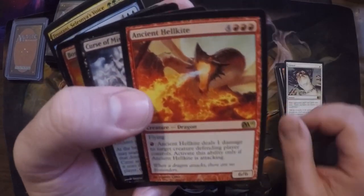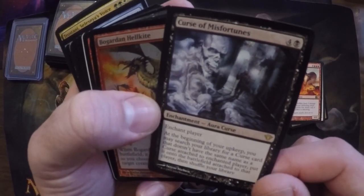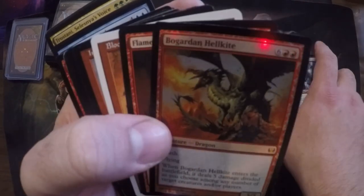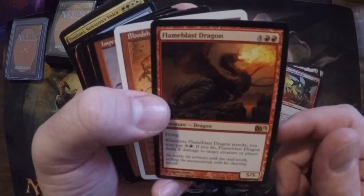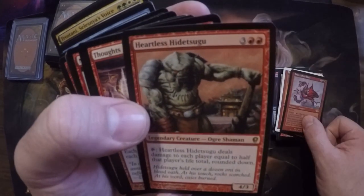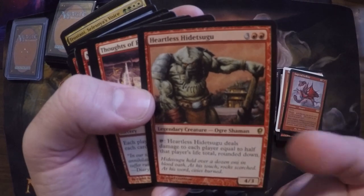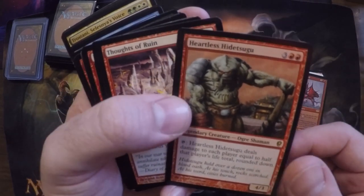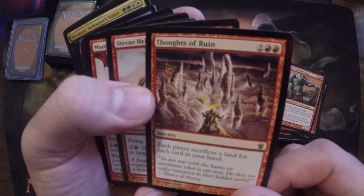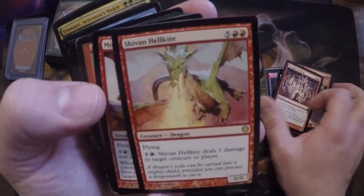Ancient Hellkite — cool, spread some fire around. Another one of these curse cards — I know there are whole curse decks, I don't know if I'll make one myself, but maybe. More dragons — most of the red cards in this collection were dragons, which is pretty cool. Heartless Hidetsugu — if you can double that damage, it's a one-shot. Five mana, 4/3, tap, deal half the life of target player. Thoughts of Ruin — each player sacrifices a land for each card you have in hand. Strong card, definitely gonna run it somewhere, just gotta find a home for it.